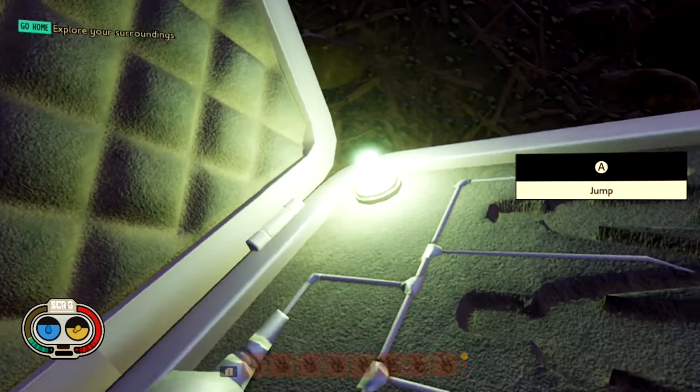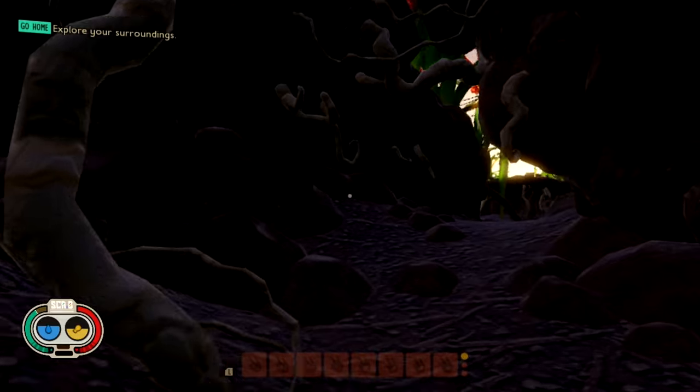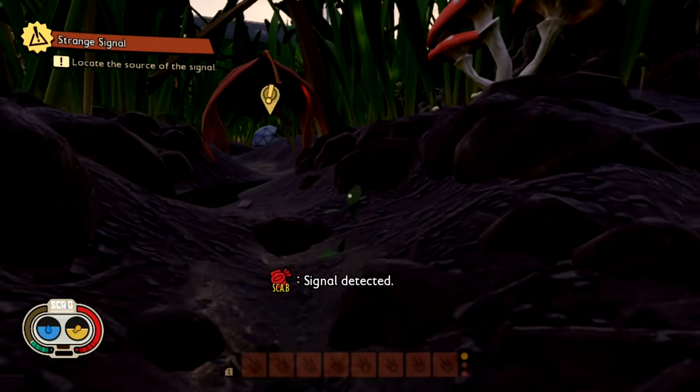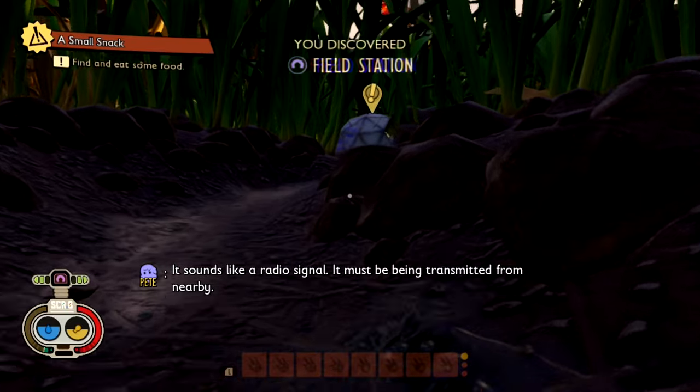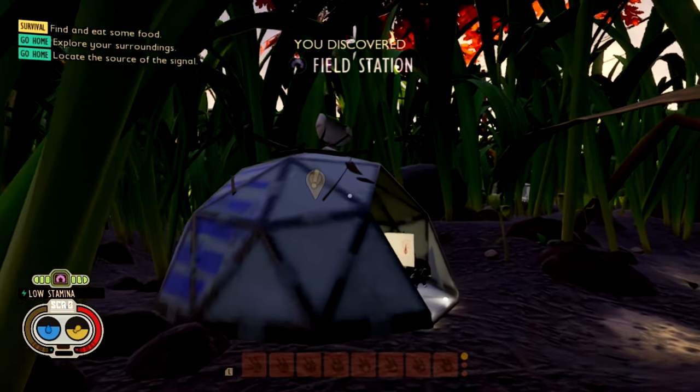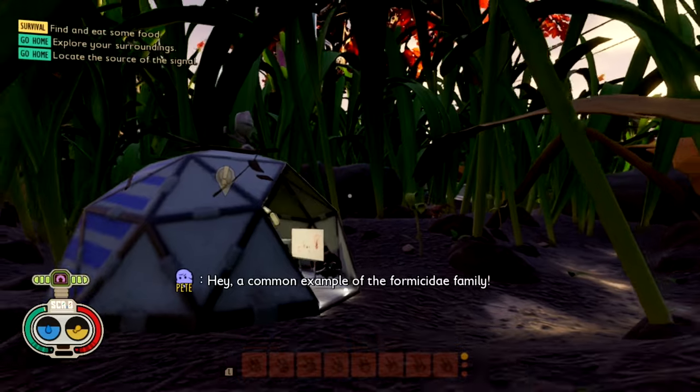Why is that pixelated? It doesn't look like it's running at 1080p. We got a little aphid. Signal detected — let's go to the signal. We got to go to this field station. Okay, so we've got a lot of texture popping going on.